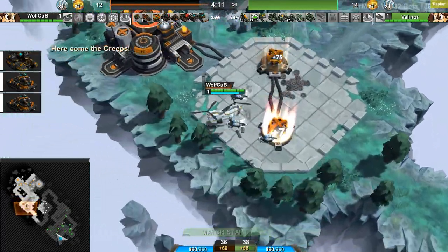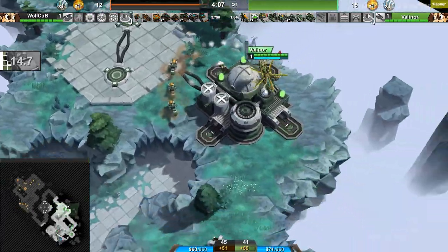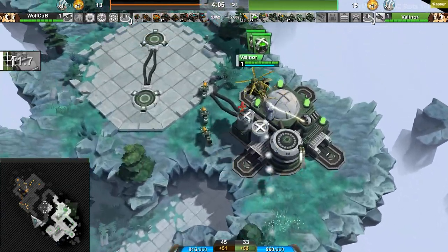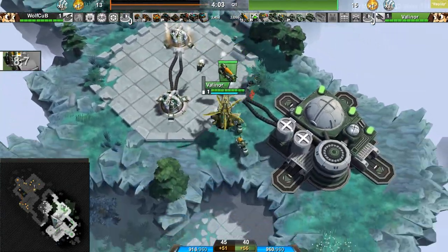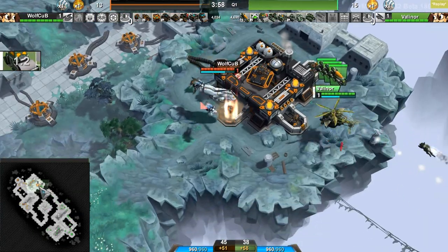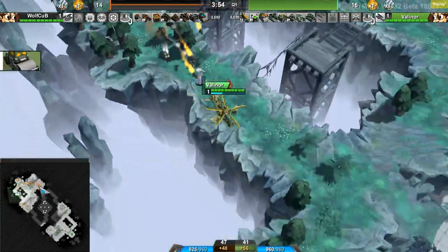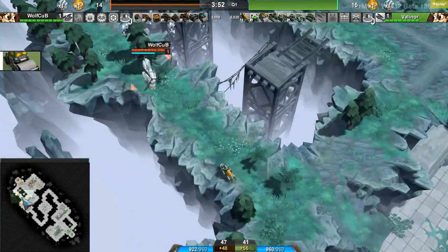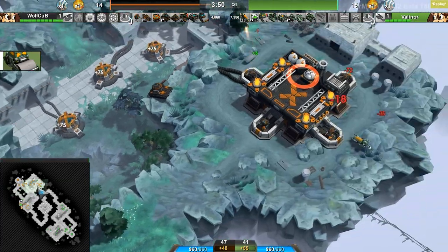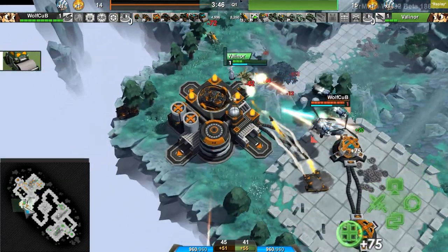Wolf Cup again with his — I guess this is kind of signature now — three Husky Pups, which is not available in store anymore. Valinor setting a couple of Zippers down, and I'm not really sure why. Okay, he is going with that early cheese. Right now Wolf Cup is socketing, bunkering some infantry. And Valinor sending these Zippers all over the place.